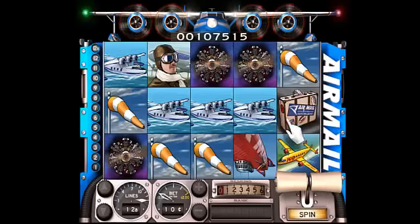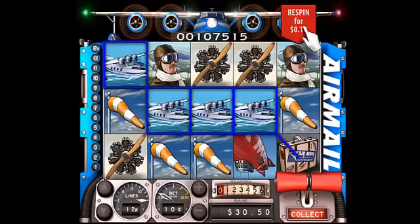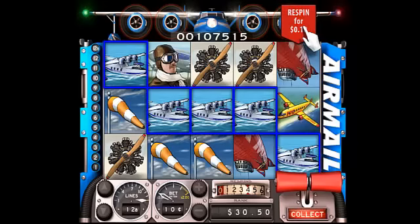Three scatter symbols trigger the re-spin bonus feature and up to six re-spins of a single reel. On some slots, like Treasure Box, you can hold a reel with high-value symbols and keep them for the next spin. Re-spin is sort of like that, except you re-spin just one reel and keep the rest. Both features are great for players that like to have some control and play strategically.